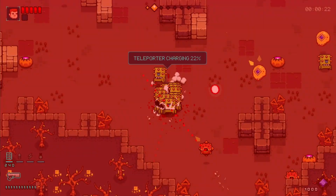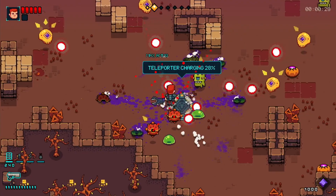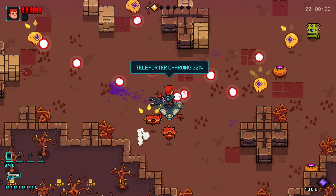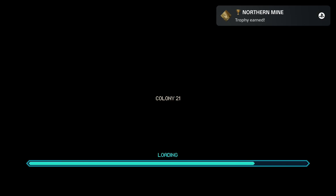There is just one downside — once you found the teleport you always have to wait till the teleport reaches 100%. So you can't interact with the teleport before it has 100%. Once it has 100%, press the cross button to get to the next level.